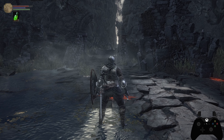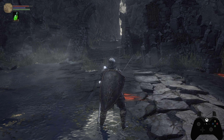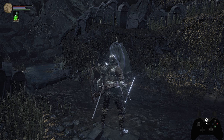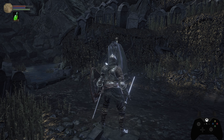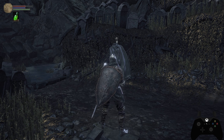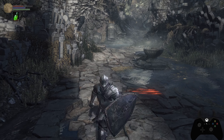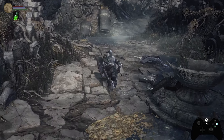The left bumper is the guard button, but it's used for a wide variety of things depending on what you're holding. With a shield equipped, you'll guard with it. Two-handing your sword lets you guard with the sword as well. When dual wielding, the left bumper often performs an attack with both weapons simultaneously or in some combination. The left trigger is the weapon art button — with a parry shield, it performs a parry; with a two-handed sword, it activates the weapon art stance.